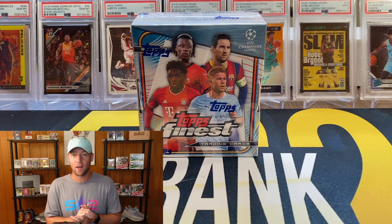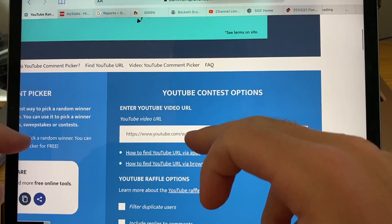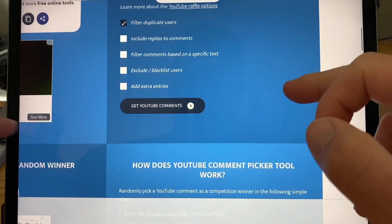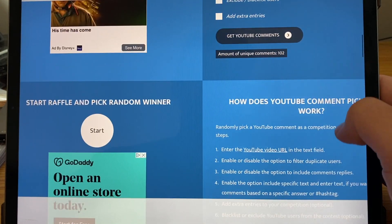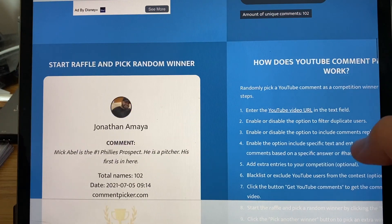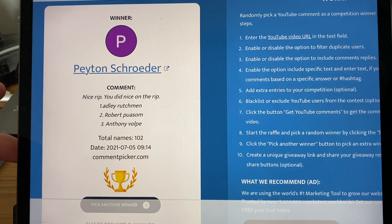If we do have a giveaway going on I'll pause and then we'll get into the box. The last video was the Bowman Sapphire video so let's pull up those comments, filter duplicates — we got 102 comments on that one, pretty decent odds. Our winner is Peyton Schroeder, nice rip! His number one choice was the Adley Rutschman. Congrats — if that's you, send me a DM on Instagram or an email with your address and I'll get that shipped out.